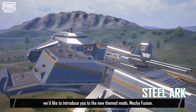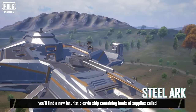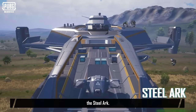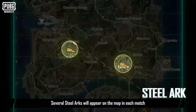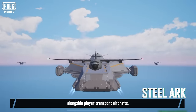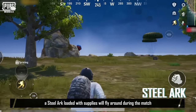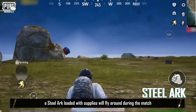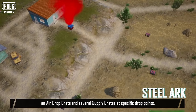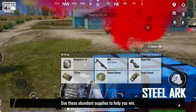First, we'd like to introduce you to the new themed mode, Mecha Fusion. In this themed mode, you'll find a new futuristic-style ship containing loads of supplies called the Steel Ark. Several Steel Arks will appear on the map in each match alongside player transport aircrafts. They can land anywhere on the map. A Steel Ark loaded with supplies will fly around during the match and drop supplies consisting of an airdrop crate and several supply crates at specific drop points. Use these abundant supplies to help you win.